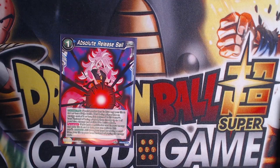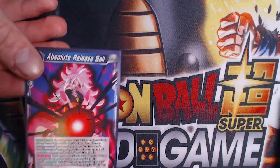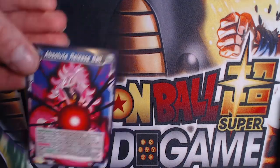We run one Absolute Release Ball. Since we're not running blue I can't run Trunks, but we have Frieza as our counterplay to kill a lot of what they play. This is just nice for small stuff like Topo and Cocoon.